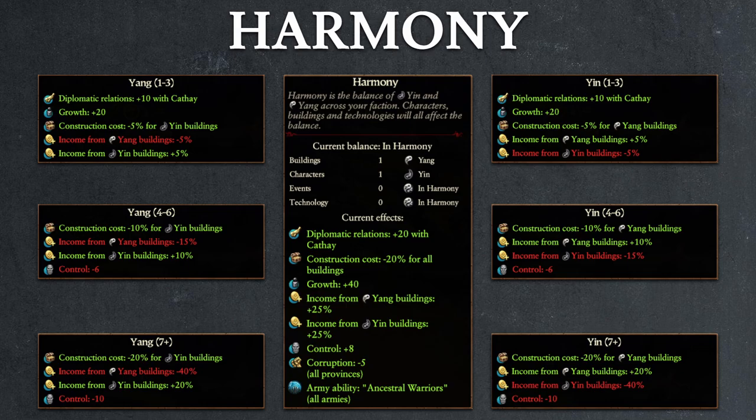Should you drop farther away from balance to the point where you have a net of 4 to 6 points of yin or yang, then you will lose all diplomatic and growth bonuses and receive a larger incentive to build buildings of the opposite type, with a 10% construction cost discount and a 10% income boost to buildings of the complementary type, while losing out 15% income from buildings of the overflowing type. You will also receive a control penalty of 6 points to all your settlements. For players new to Warhammer but familiar with historical titles, control is just the Warhammer term for public order.